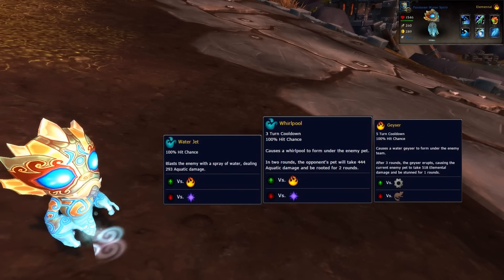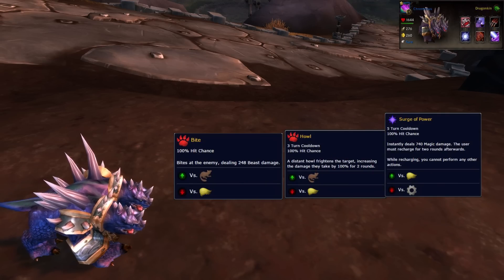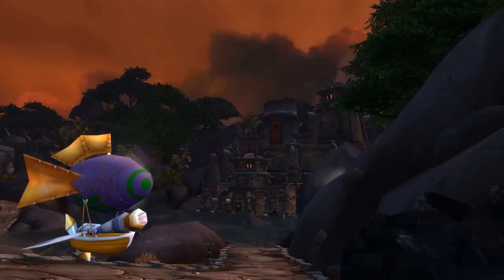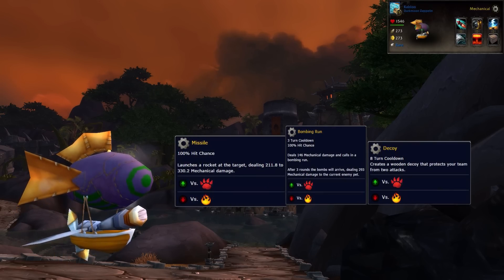In the first slot I've got my Pandaren Water Spirit with moves set to Water Jet, Whirlpool and Geyser. In the second slot I have Chrominius with Bite, Howl and Surge of Power. Your third pet will depend on what Defiled Earth has for Wild Pet backup — it will randomize from day to day, but it won't change within a given day.